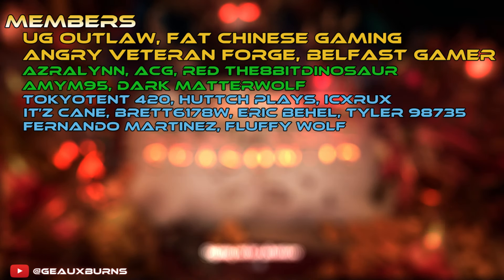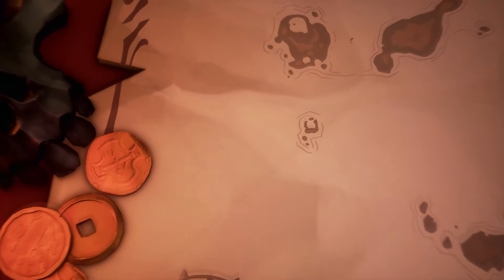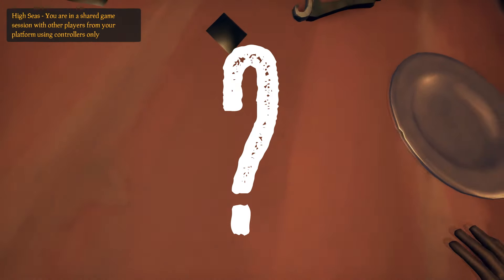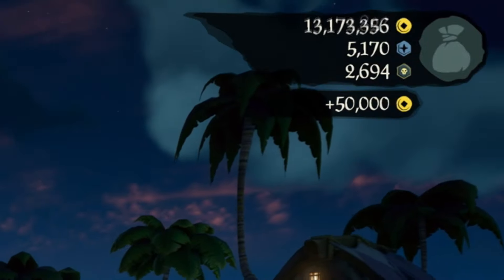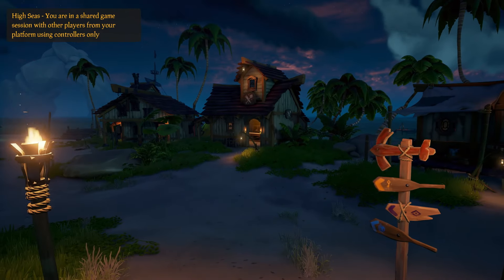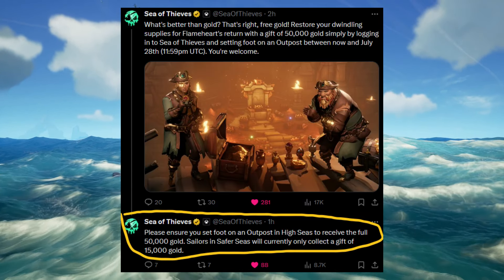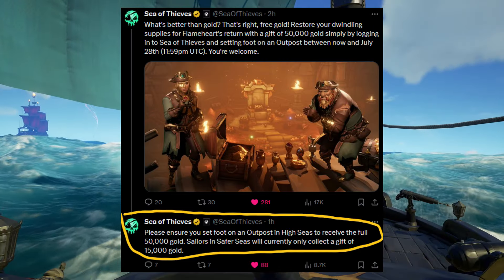Season 13 of Sea of Thieves has officially launched, and along with the Burning Blade you have a chance to get some Twitch drops as well as $50,000 in gold. All you have to do is log in to Sea of Thieves and you will get $50,000 in gold — but only in high seas. If you do it in safer seas, you will only get $15,000.